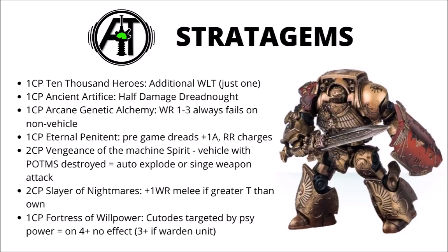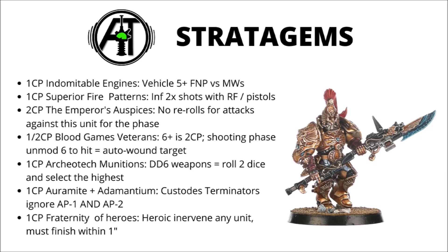Fortress of Willpower is an anti-psychic stratagem — when one of your units is targeted by a psychic power, roll a dice: on a 4+ it has no effect, with plus one to that roll if you're a unit of Custodian Wardens. Pretty easy to weigh up based on how much you don't want that power going through. It's generally not going to be worth it to resist Smite, but could be helpful if it's the difference between a character living or dying. Next is Indomitable Engines — a 5+ feel-no-pain style save against mortal wounds, similar to Armour of Contempt in Space Marines. Useful if targeted by a ton of Smites on an expensive vehicle, but otherwise probably not worth the command points.